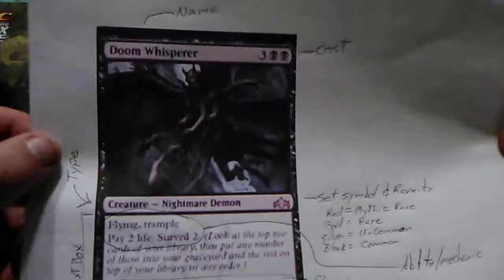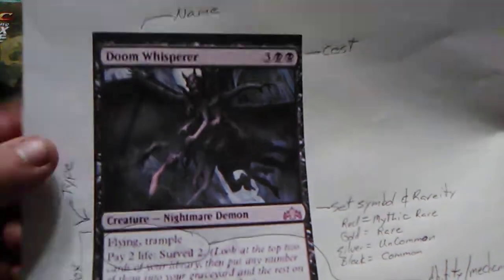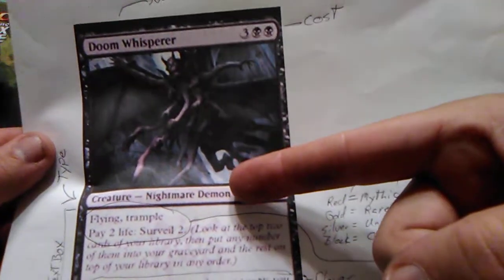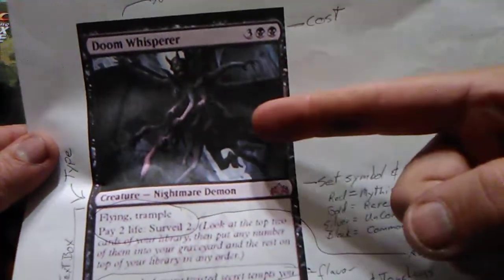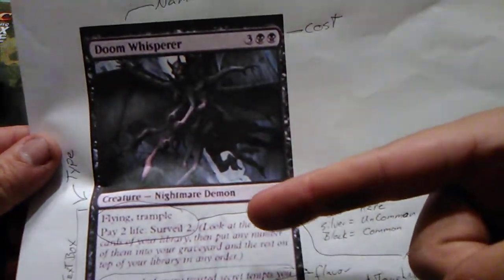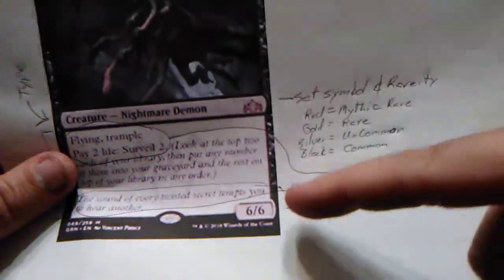So to recap: you're only allowed four of any one card in your deck. You have to understand how much it costs to cast. There are tribal decks that are built strictly around a creature type — like all Demons, all Merfolk, or all Gorgons. Creatures have power and toughness shown in the bottom right corner — power is the first number, toughness is the second.